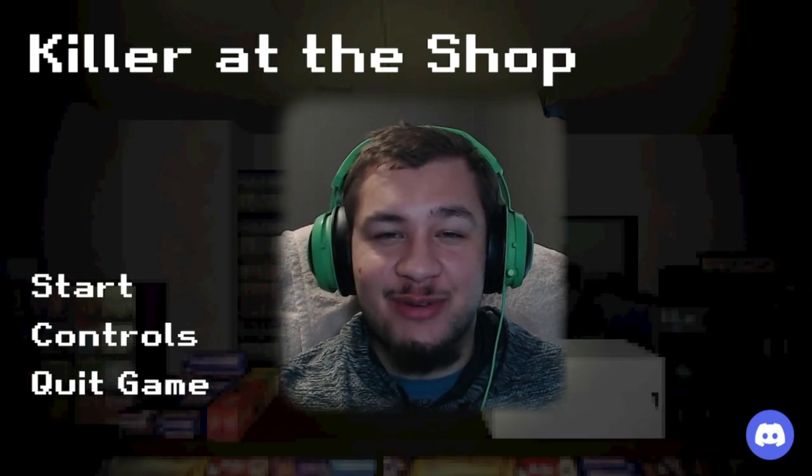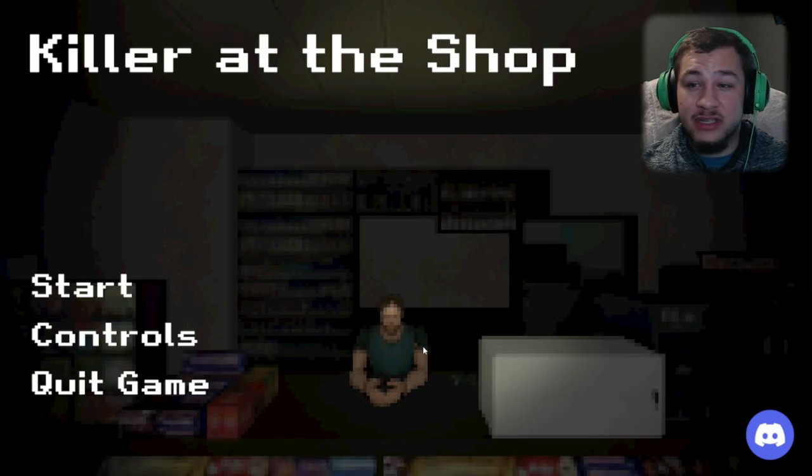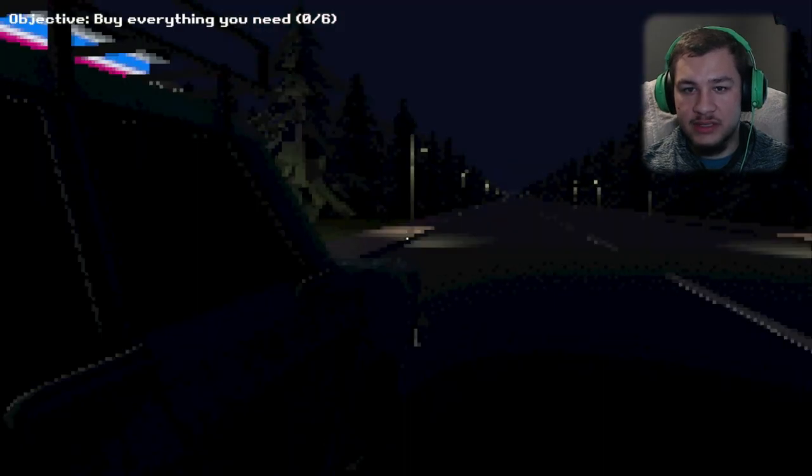Hey, what's going on everybody! Today we're going to be playing Killer at the Shop. It is a game where you'll be getting groceries and there's a killer at the shop. So without further ado, let's go ahead and jump right into it. Objective: buy everything you need — zero out of six. Okay, cool.